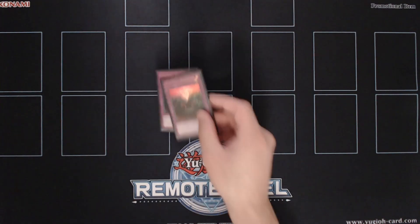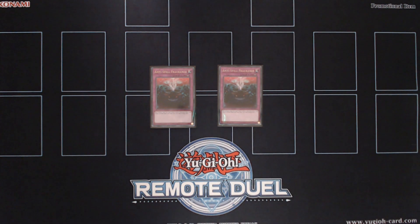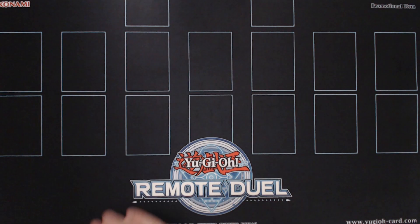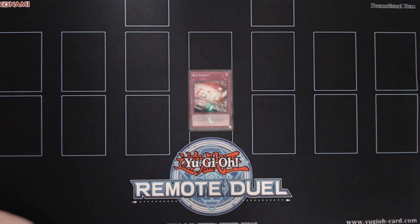And to wrap things up, we're also playing double copies of Forbidden Droplet, usually swapping out main deck Droplets for these cards if we're going first. And the last card in the side deck is one copy of Red Reboot. This card is an auto-win, especially in the mirror match if you have enough resources to OTK your opponent.